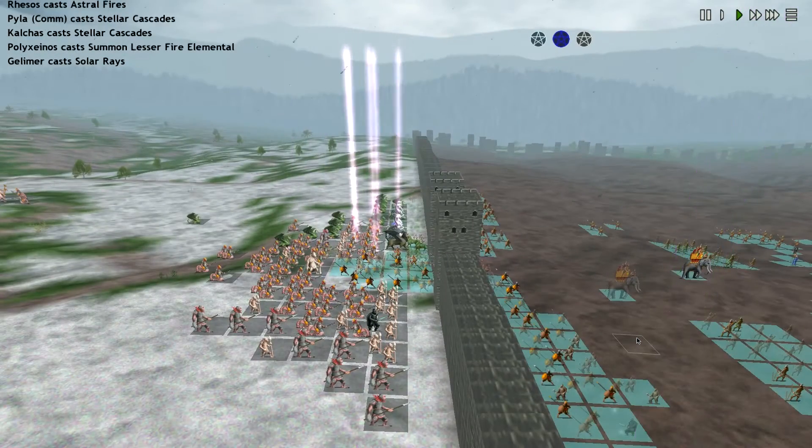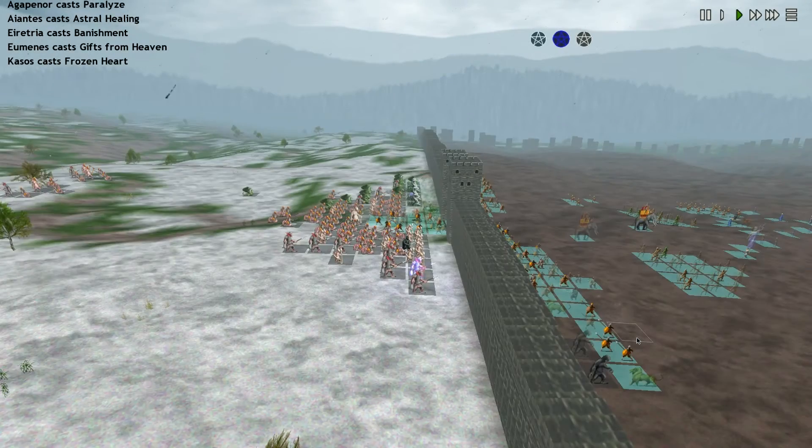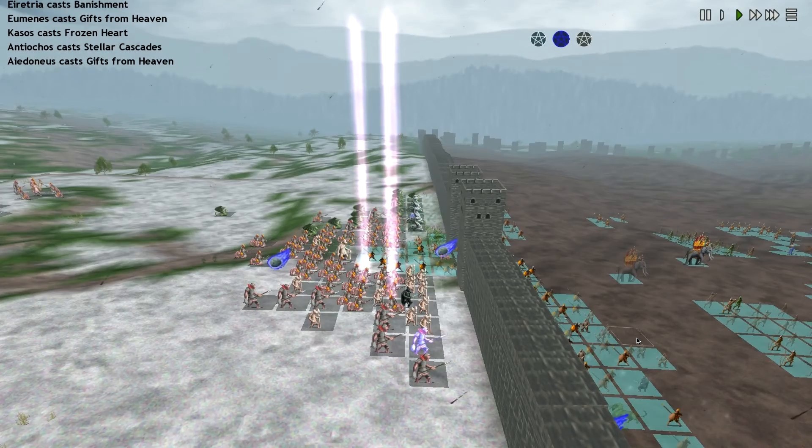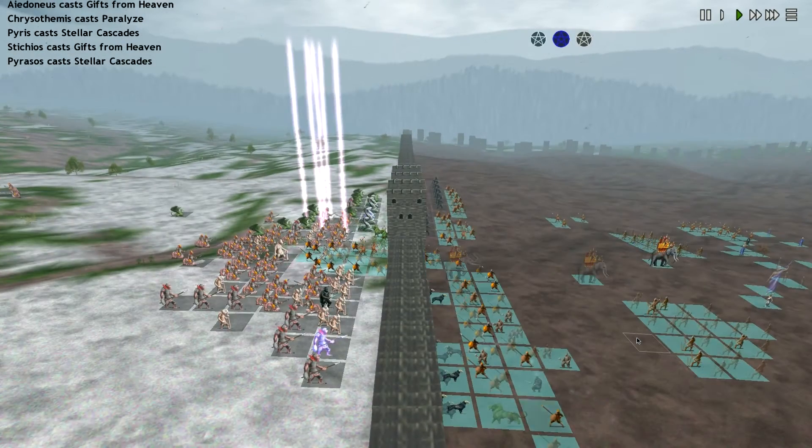Astro Fires. Look at this — the Umbrals on the south end are almost entirely gone. Gift from Heaven is monstrous. Wow.